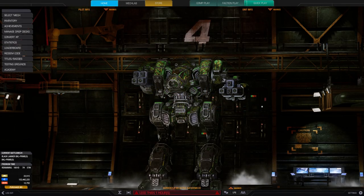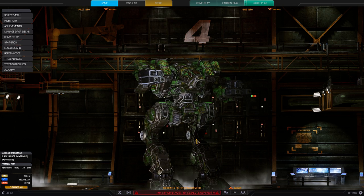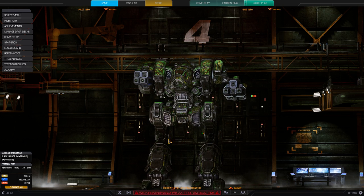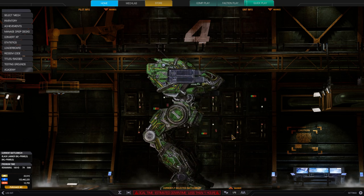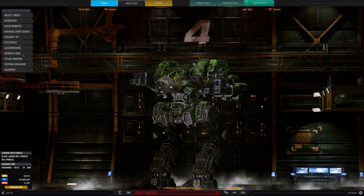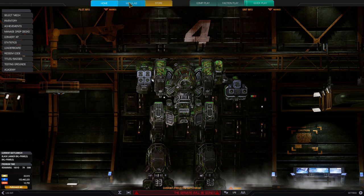Hello and welcome to a mech build video for the Black Lanner. We're going to take a look at a skirmishing type design — run them down and kill them as they're getting weakened. We are going to be trying to pick off opponents that are out on the flanks by themselves or have been damaged by the front lines. So let's take a look at the build and what it can do.